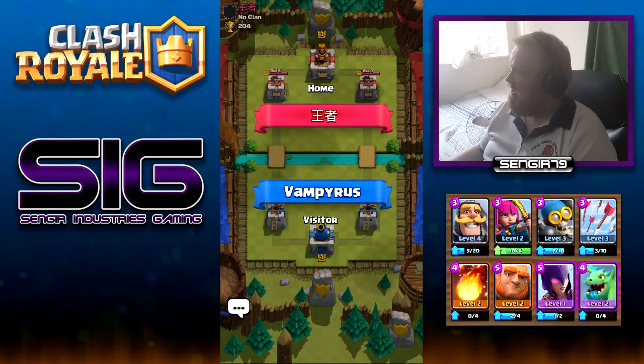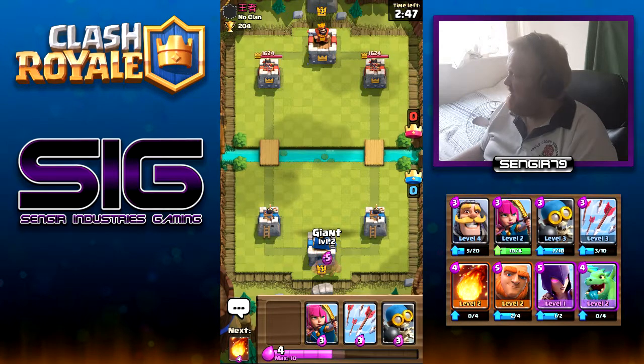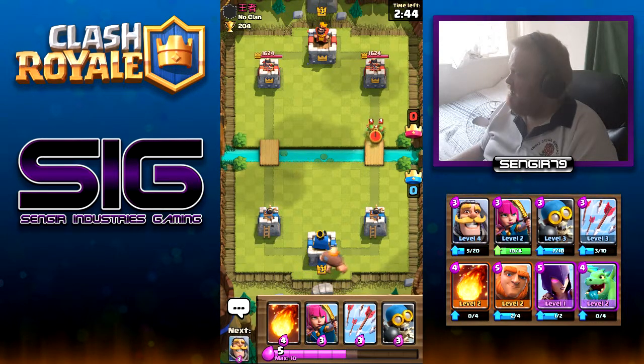We're playing someone whose name I cannot pronounce, from no clan — that's okay. I'll let things go slowly; just start with a nice easy Giant to the back. Goblins there — that's how I can deal with those.